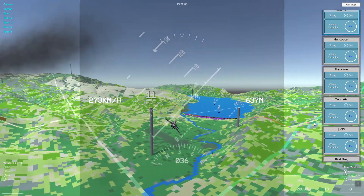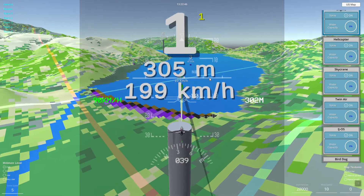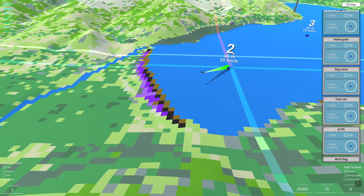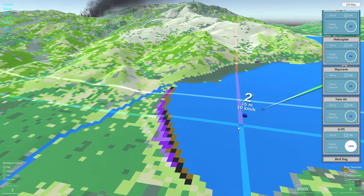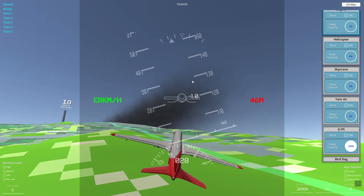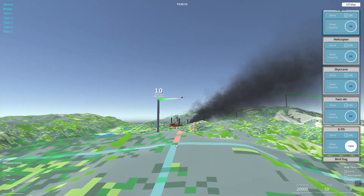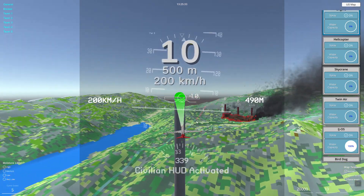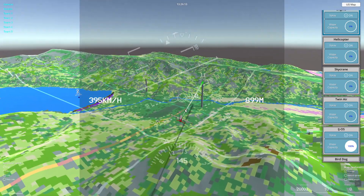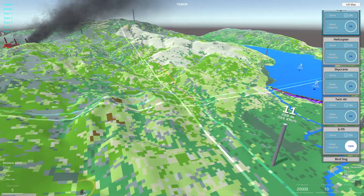We've got 11 waypoints set, with number one back at the start. To begin, press the letter V and it will switch to autopilot — at which point the aircraft will follow its path and all the instructions, from altitude to speed. Here it is picking up water. If you don't press V but just leave it, it will also automatically put you into autopilot. I've also added a line from the airplane to the waypoint markers, which helps identify where your airplanes are at a glance.